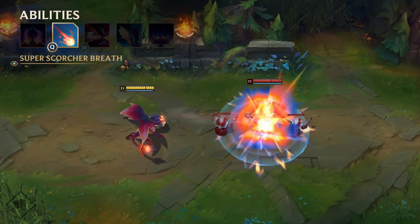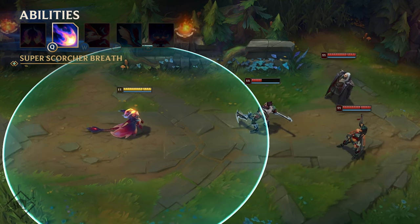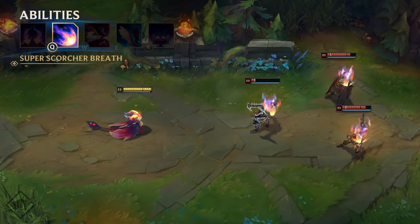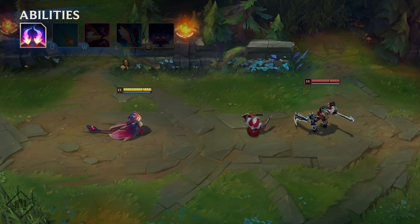At Tier 1, it deals AoE damage around the target. At Tier 2, more explosions shoot off behind the initial fireball. And at Tier 3, the Flame burns targets for additional true damage over a few seconds. If they drop below a certain health threshold in that time, they're toast.